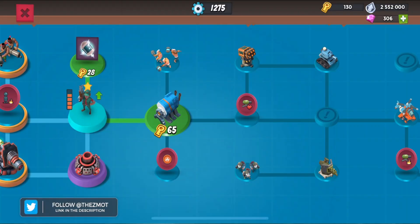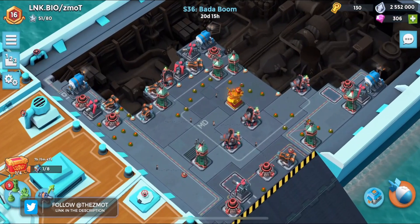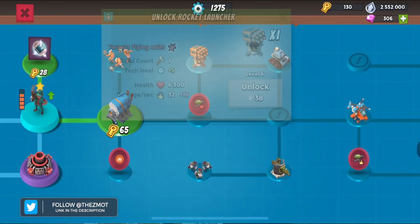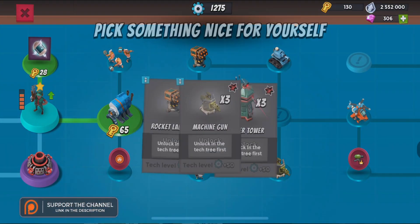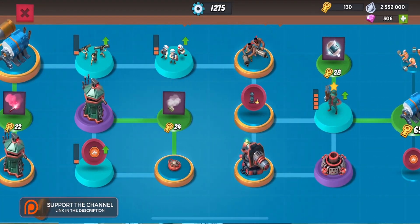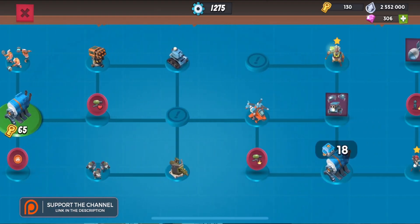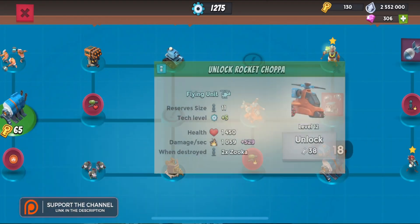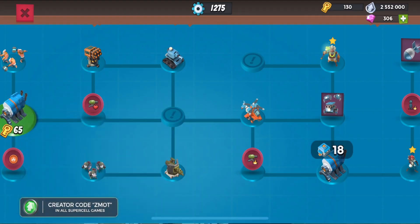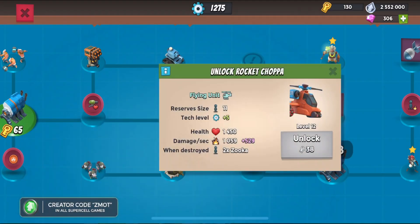As bases start to move into four engine rooms, that's going to change. People are going to start to get four rocket launchers, then six rocket launchers, plus all the defenses in the back. Things are going to get messy for rocket choppers - bombardiers are probably going to be the answer, and that's where I'm heading right now.